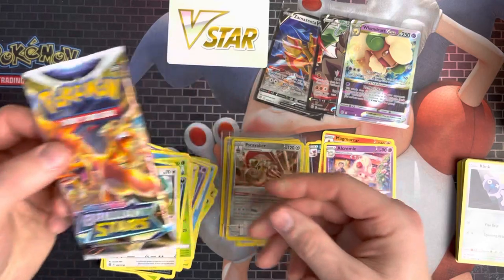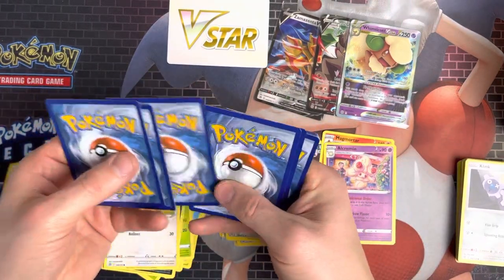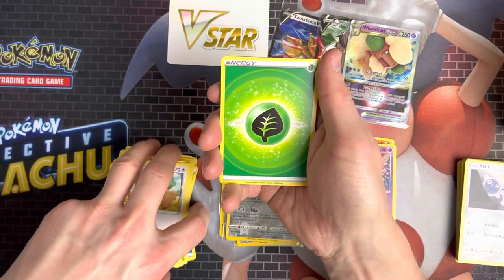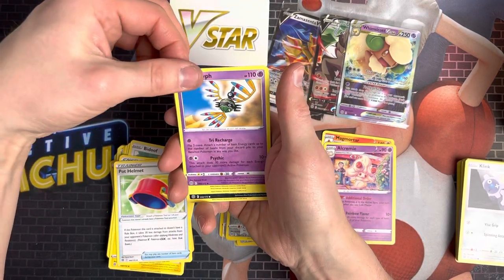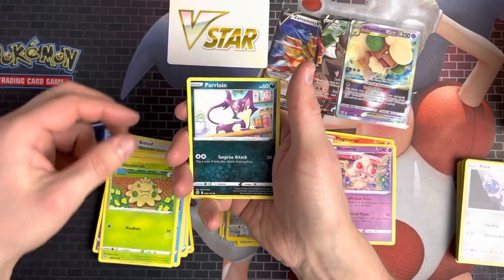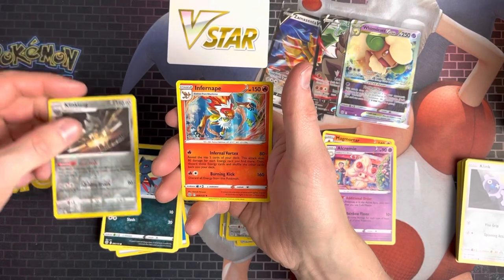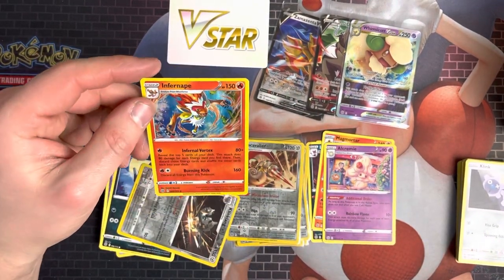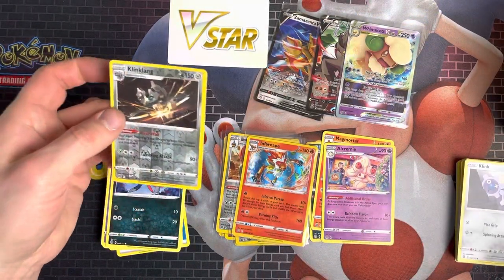This is the last pack of the video. If you've enjoyed this, drop it a like and subscribe to the channel. We've got Grass Energy, Luxio, Pot Helmet, Sigilyph, Piplup, Shroomish, Purugly, Duskull, Sneasel, Klinklang, and we've got an Infernape as a Holo — which looks pretty cool. I like that one. I think the Holos now are looking better than ever. The Klinklang we need as well.